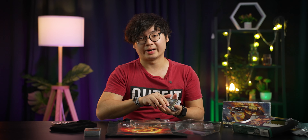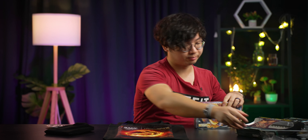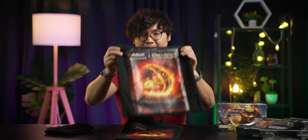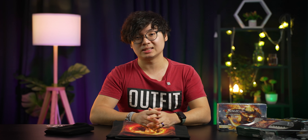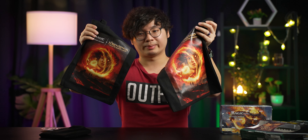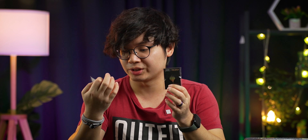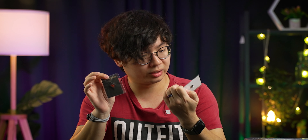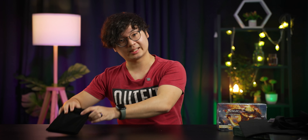Inside this deck, on top of the mythic rare card that you get — also foiled — you also get four other rare cards. For this deck we've got Frodo Determined Hero, Gandalf White Rider, Galadriel Gift Giver, and of course Bilbo's Ring. Those are the four rare cards and the rest are a mix of common and uncommon cards. Land cards are also provided, and you can really just take these two decks and play against your friend or family.